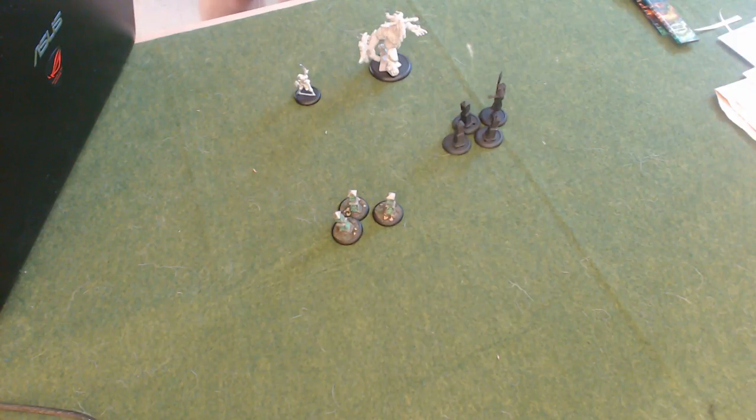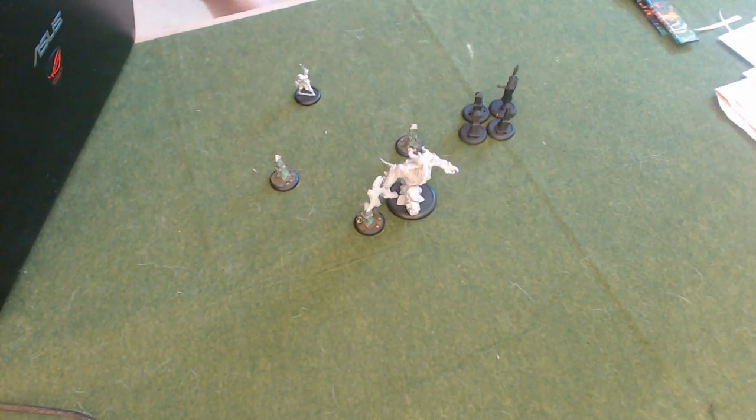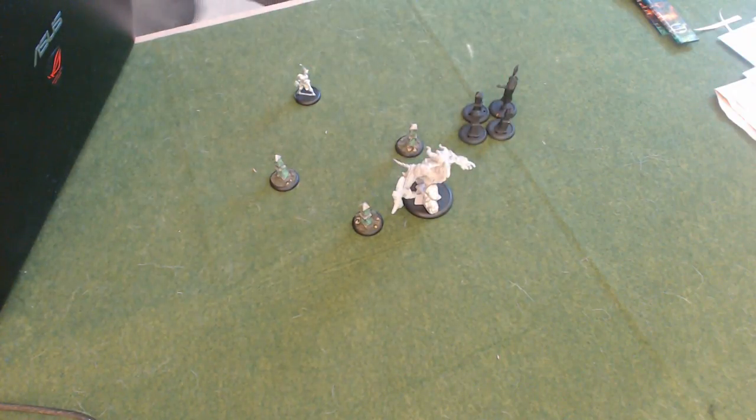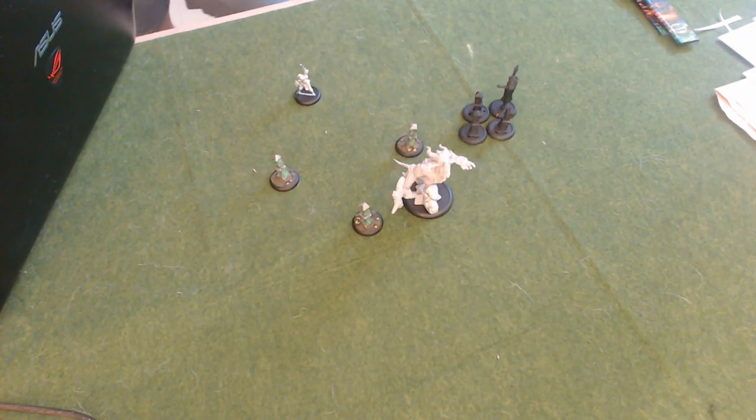Let's talk about the fourth ability first. That one is Serenity, and that is a fury management thing. So during your control phase, if a war beast is within one inch of a stone, you can remove a fury from it. So let's say we have our shifting stones like this, and we've got our Gatorix here. These are the Muse on Minis line 6 models, just in case — I figure this is going to be easier to illustrate because I can show you exactly how much I'm measuring.